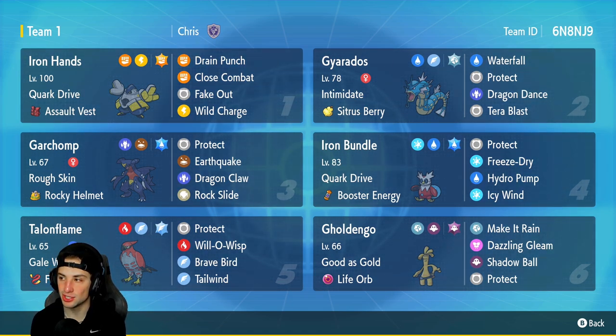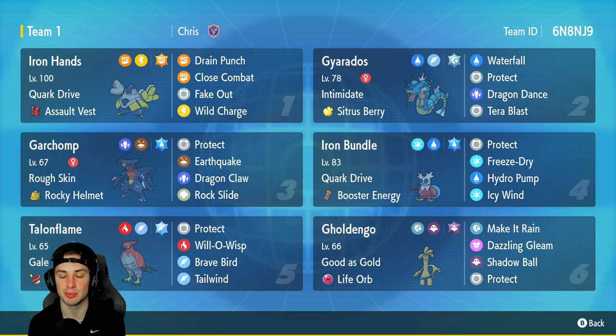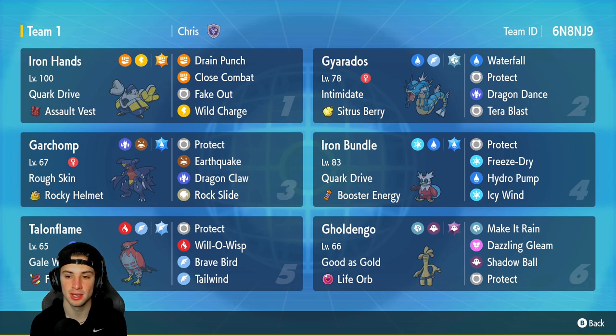The fourth Pokemon for today's team is going to be Iron Bundle. A lot of people like this Pokemon — super solid all around at speed control and doing big time special attack damage at the same time. This one has Quark Drive, holding the Booster Energy as its item, and it has Protect, Freeze-Dry, Hydro Pump, and Icy Wind for its four moves.